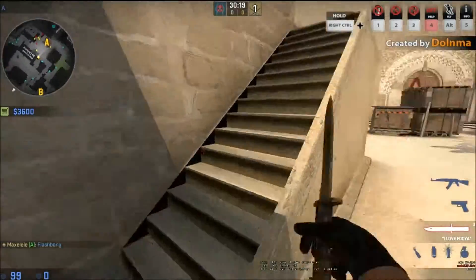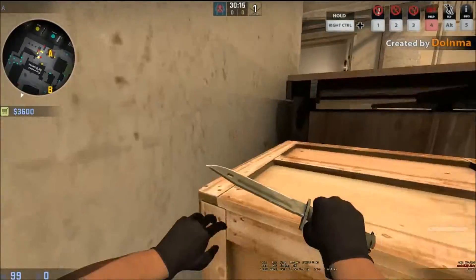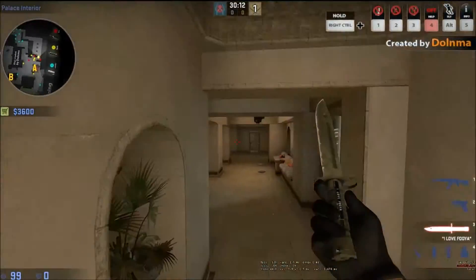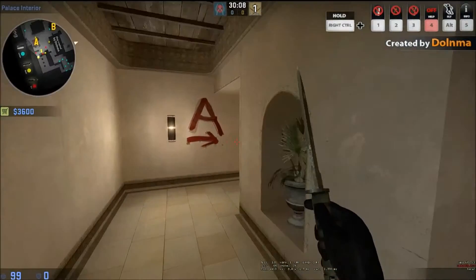I just thought I'd show you this — it's just a quick walkthrough of how I can try and take or retake A site on Mirage. Hope you guys enjoyed, and have a Merry Christmas!